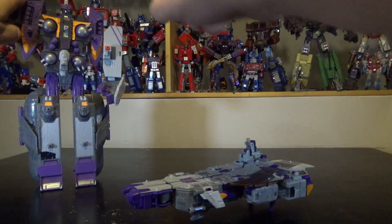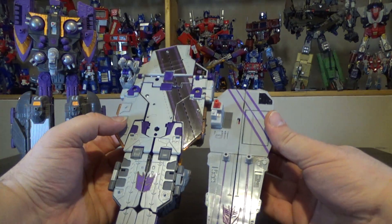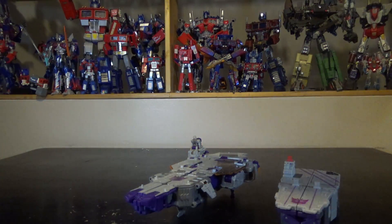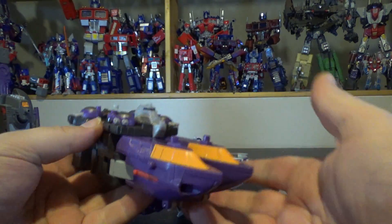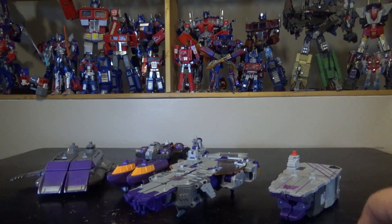Now if you take Tidal Wave's arm and straighten it up, and transform it quickly, you have an air carrier that looks decently like the original. And as I said he does transform into multiple boats — if you remove this, flip it around, push the head in, and straighten these out, now we have a second boat. Then taking this one, flip it, close these in, open up the wings and now you have a third boat. So we have a boat armada — three separate boats.